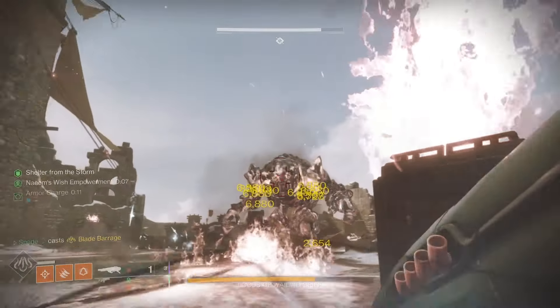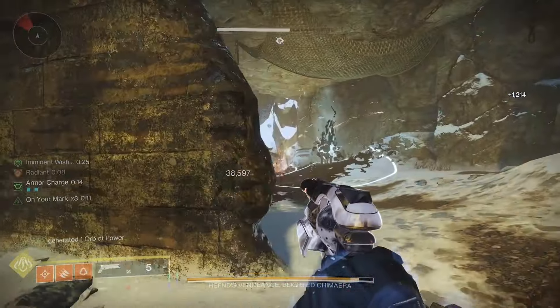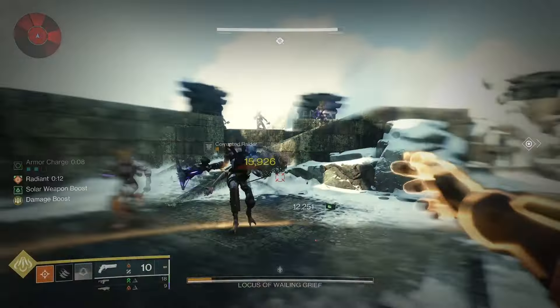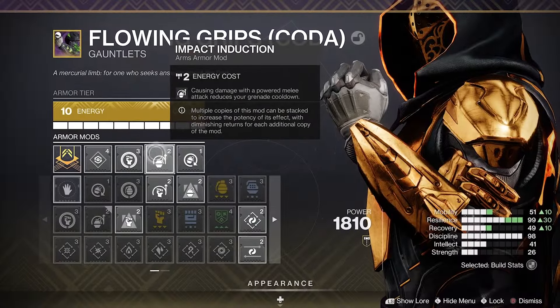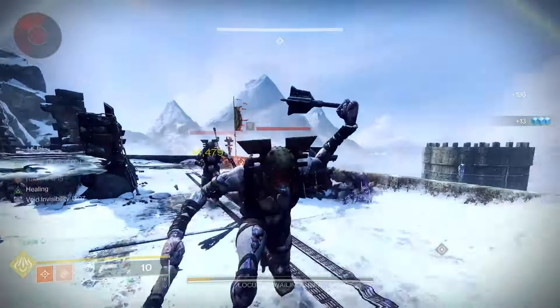Moving on to the armor mods — on my helmet, I'm running two Harmonic Cypher mods. I highly recommend using a Solar weapon with a perk like Incandescent to really min-max these mods, and I'm also running a Heavy Ammo Finder. For my arms, I'm using Heavy Handed, which pairs perfectly with this build since we're getting a lot of melee kills, spawning an Orb of Power each time. Then Impact Induction — anytime we cause damage with a melee, it cools our grenade down faster, letting us use Healing Grenade more often.